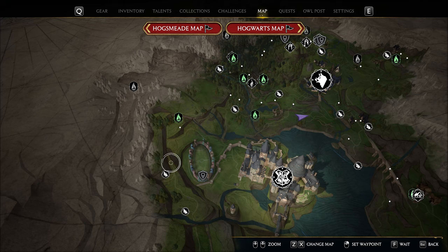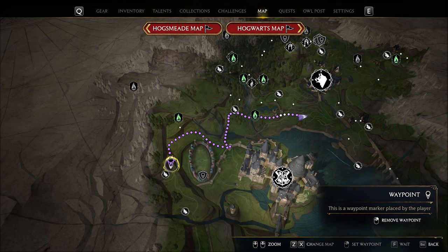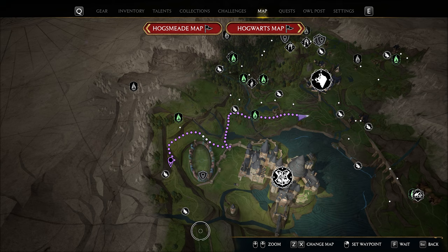For Ashwinder Eggs to make Edurus Potions, head to this spot just west of the Quidditch pitch. There are 6 nests in this area — the 3-day wait rule applies for respawns. Just make your way from here and go down south along the cliff sides. They are also easier to spot at night.